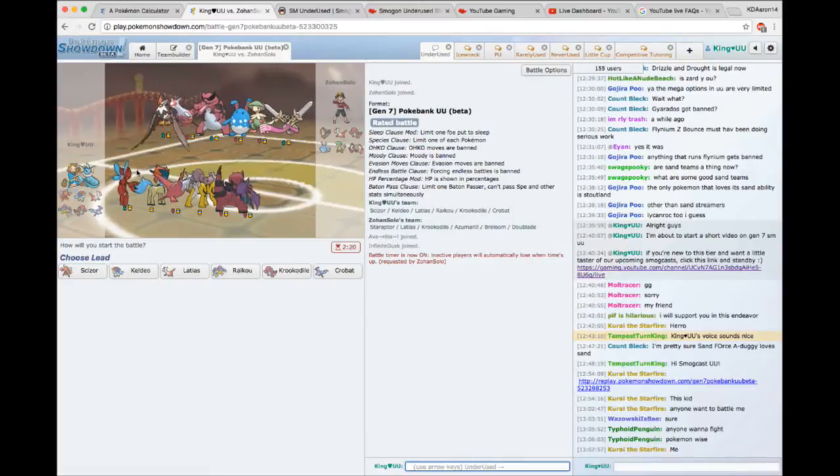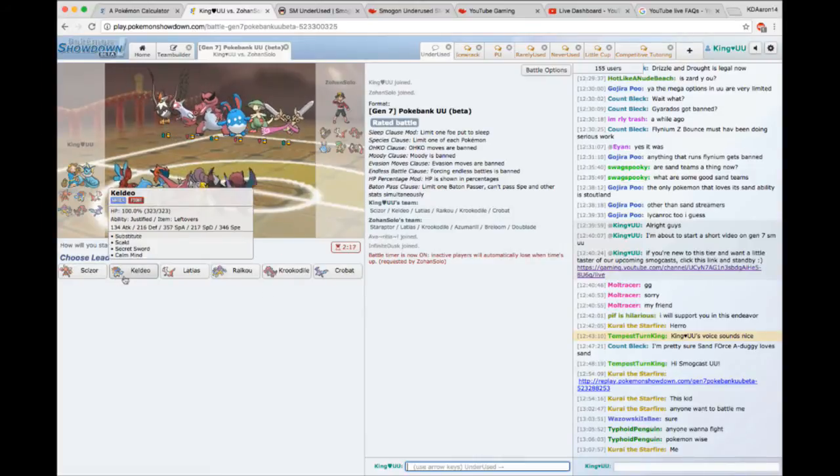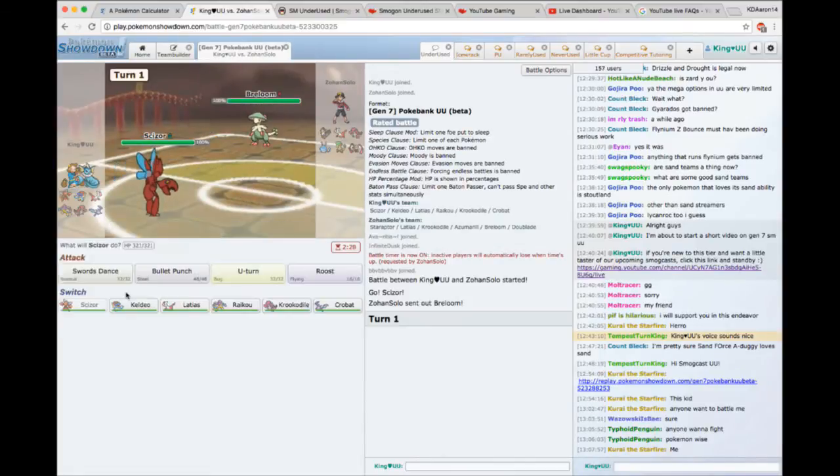At some point I'd love to have the TLs join us to get their innermost thoughts, because even though I am part of the staff, they are the true leaders of this tier and they'll be able to give the most interesting levels of information. So, this next team we're facing — interesting combination of mons. I love the fact that he's using Doublade, another very underrated threat right now. Doublade's Shadow Sneak hits almost all of the new toys — from Scizor to Keldeo to Latias to Raikou — so we really have to be careful.